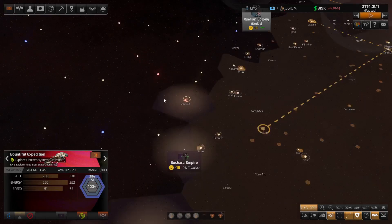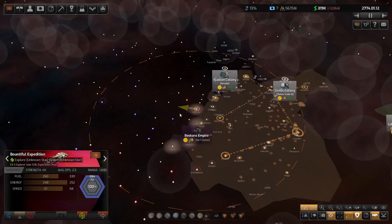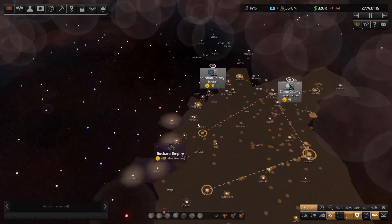We've now bounced into this system with the Bountiful Expedition — it's still Boscaran territory. Let's bounce across a little bit further and just keep going deeper, watching the colors.